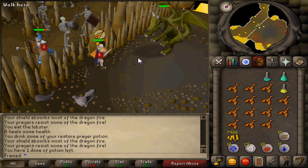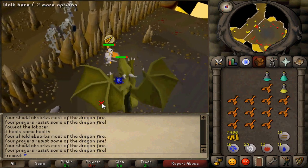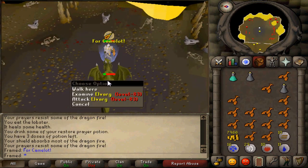One suggestion I have for killing Elvarg is walking under him after every time you hit him. You will take significantly less damage and he will do a lot less hits.